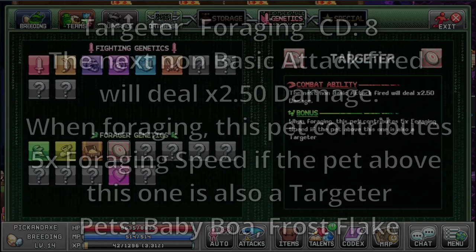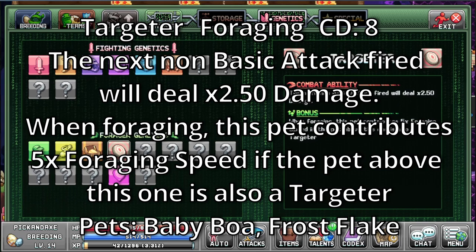Targeter. It's a foraging ability with a cooldown of 8. The next non-basic attack fired will deal 2.5 times more damage. When foraging, this pet contributes 5 times foraging speed if the pet above this one is also a targeter. The pets with this are Baby boa and Frostflake.